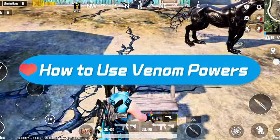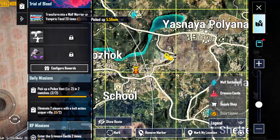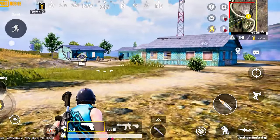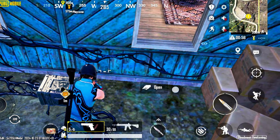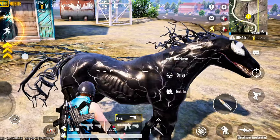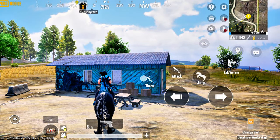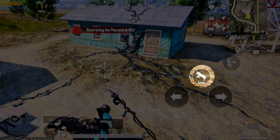Now let's talk about how to actually use Venom's powers. We're currently near two houses just south of Yasnaya, and we've come across some strange black substance. In one of the corners, there's a crate where you can grab Venom's powers, and next to it is the War Horse. This black horse already has Venom's powers. Once you hop on, you'll see three options: Throw, Attack, and Jump.